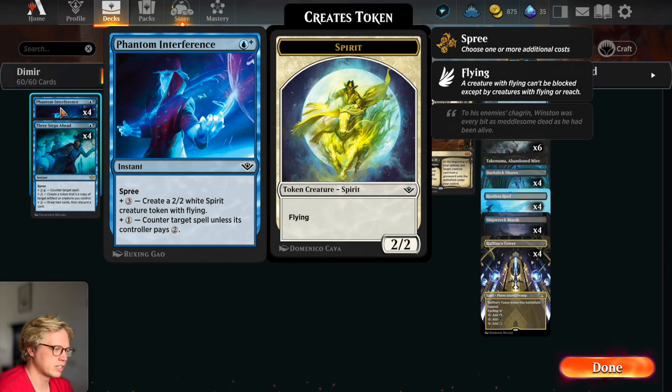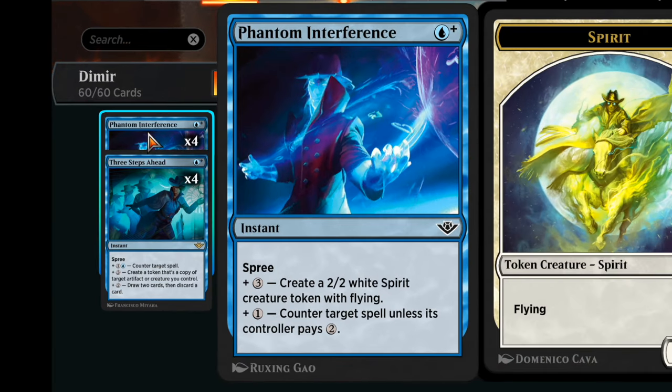Then we have Phantom Interference, which is essentially one blue mana base again. One more mana to counter-target spell — like a Quench or Make Disappear. And then you can also pay an additional three and make a token, which is also very cool.